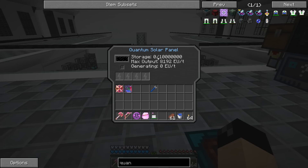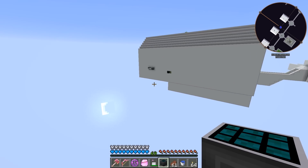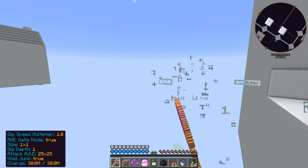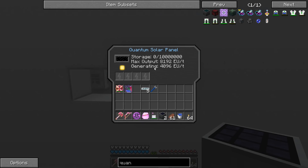It uses a lot more iridium, but the quantum solar panel can store 10 million EU and 8192 is the maximum a glass fiber cable can transfer, so we'll need to set up a different power system. Let's remove the old wiring — just one cable should be all we need now. But wait: max output 8192, currently generating 4096. Hmm.